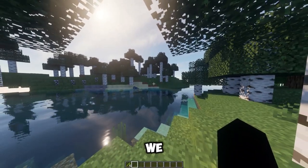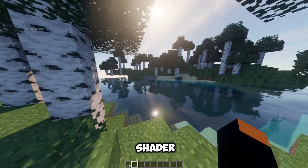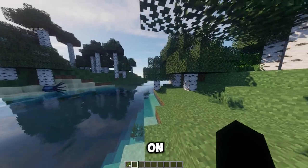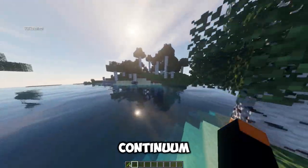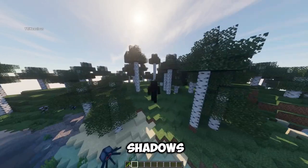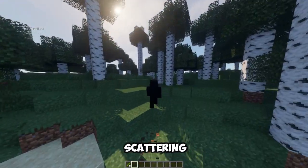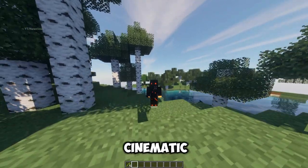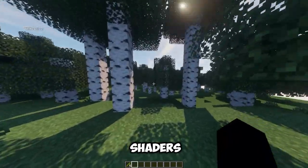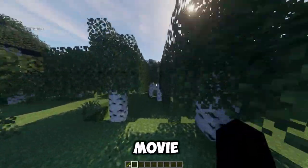Moving on, we have Continuum Shaders by Continuum Graphics. This shader is known for its high-quality and high-performance graphics, with a focus on realism and accuracy. Continuum Shaders has features like physically-based rendering, realistic shadows, advanced water, and atmospheric scattering. The shader also has a cinematic mode that adds film grain, chromatic aberration, and lens flares. Continuum Shaders makes Minecraft look like a movie.